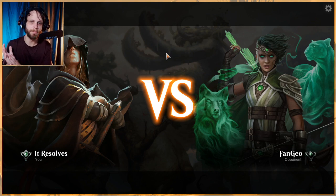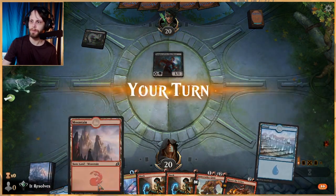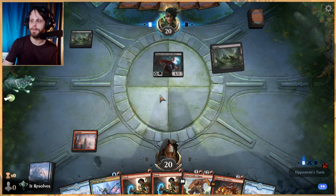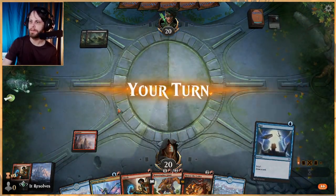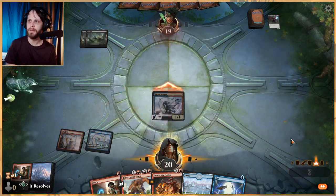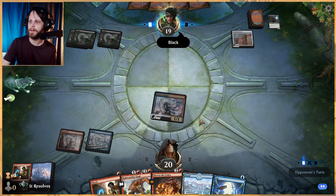Just a reminder: we still have our Core Set 2021 bundle giveaway going on right now. All you have to do to enter is subscribe to the channel and comment — it can literally be on any video — with the hashtag Core Bundle or Core 2021. We'll be picking the winner on the 6th, the Monday after it drops in paper, so we can get it out to you guys. Please enter if you're interested!